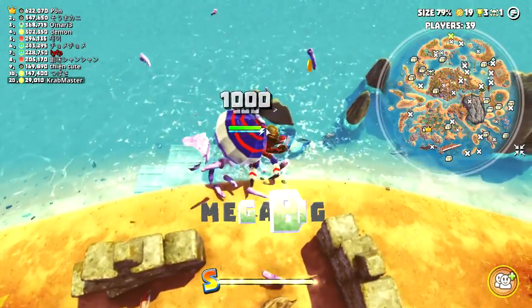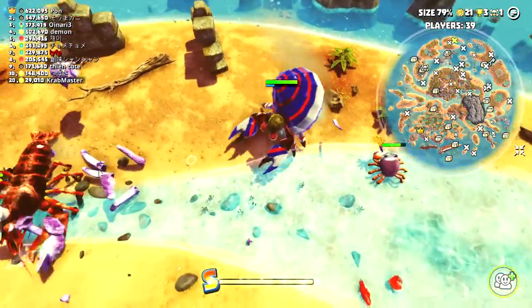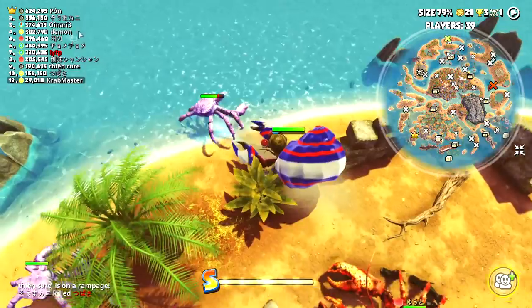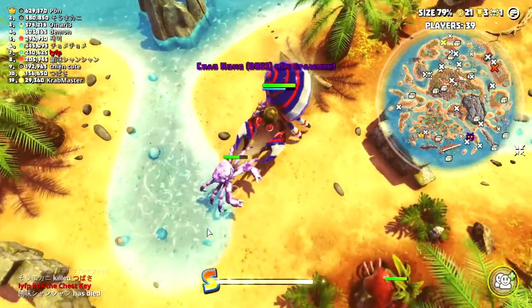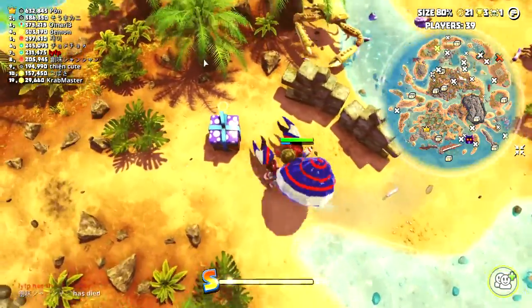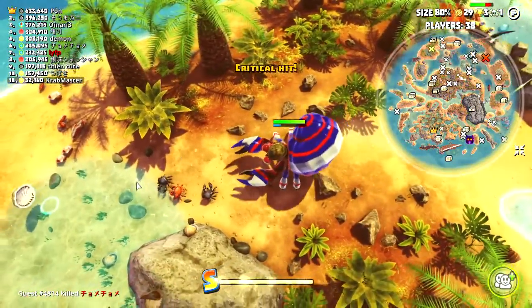Moving on to the snow crab zone. Got another coin save — we've got 19. We've got to be very conscious and wary of where the enemies are. Don't want to fight that lobster yet. Wanna farm. Gotta get the prison box. That's a good farming session we've got here.